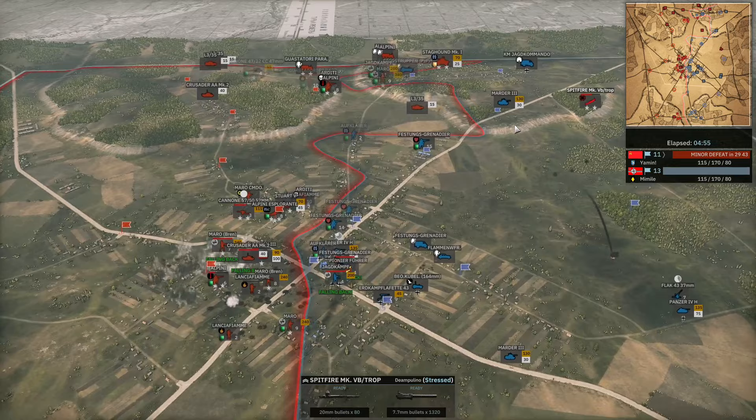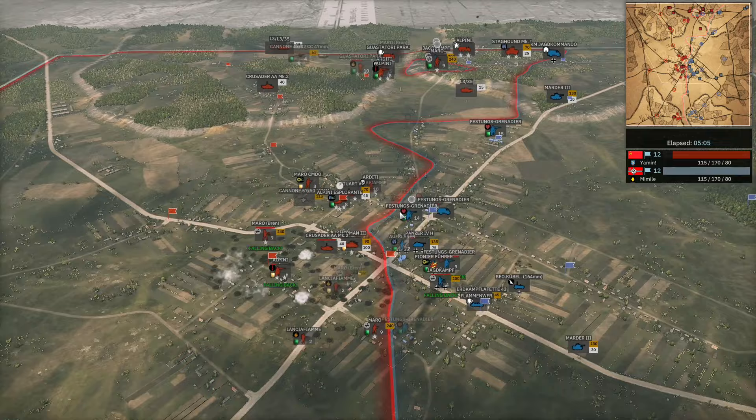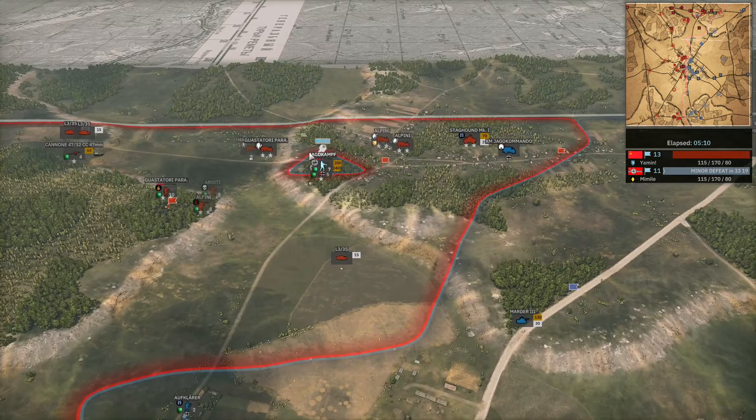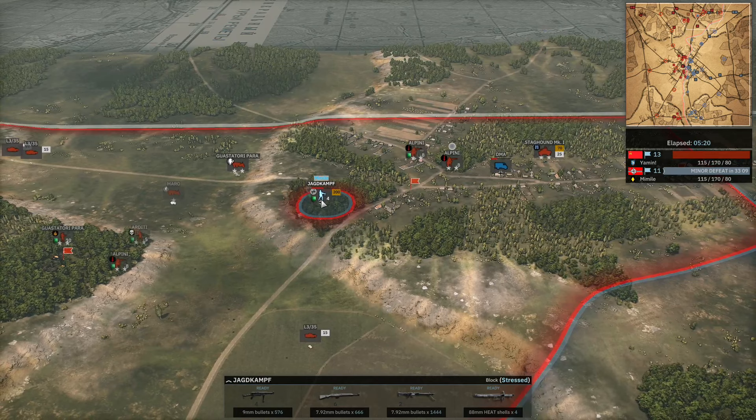The Spitfire heads back to the top side of the map to get out of range. Panzer IV in the middle town going after the 57mil, but the 57mil still gets one penetration. That's all it needs to do because the Sherman can sneak around a corner and one-shot it — the Sherman always fires first. The top side looking very, very bad for Mimil right now.